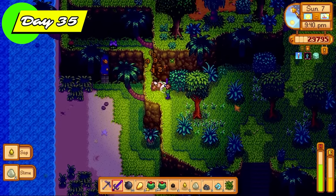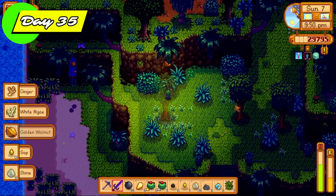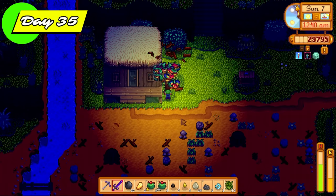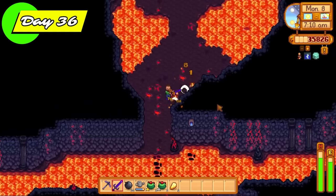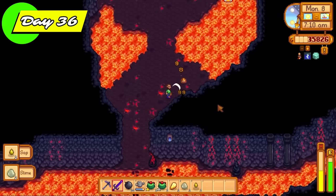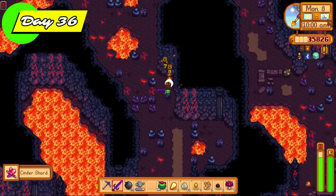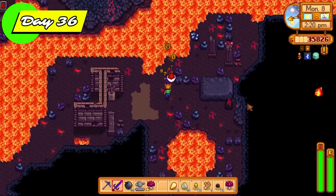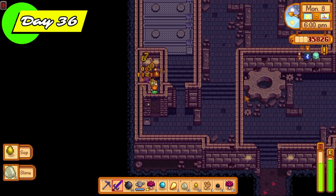That purple slime egg is going straight into a slime incubator. On day 35, we're going over to Ginger Island. The goal here isn't to get all of the golden walnuts — we just want to get 100 so we can access Mr. Qi's secret walnut room and start farming up galaxy souls to get the infinity blade, which is one of the main challenges of this 100-day video. I got just enough golden walnuts today to get the island house built — I now have a Ginger Island farm.